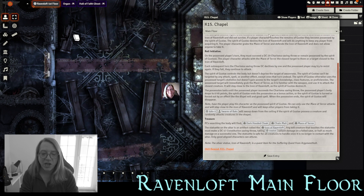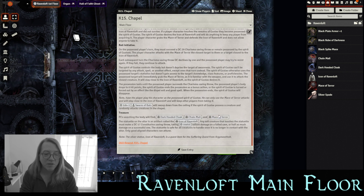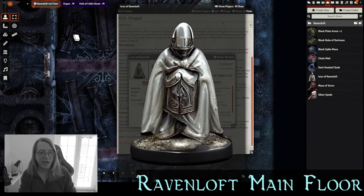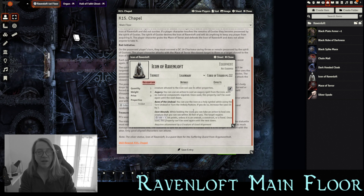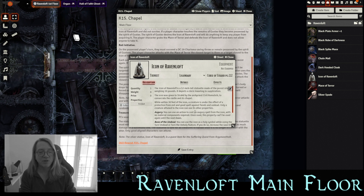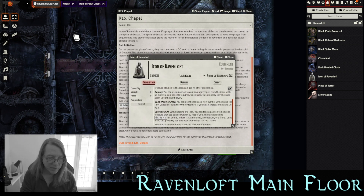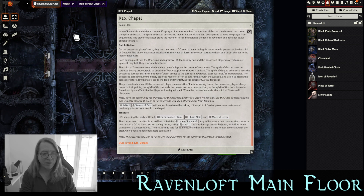Searching Gustav's body yields a dark hooded cloak embroidered with gold thread worth 250 gold, chainmail, and the Mace of Terror. The Icon of Ravenloft is the silver statue — rules as written, it requires attunement by a good-aligned player. Any evil player that picks it up must make a DC 17 Constitution saving throw, taking 16d10 radiant damage on a failed save or half on a success. This is what happened to Gustav — he was fried by the statue because he was evil. The Icon of Ravenloft is also a quest item for the Suffering quest out of Argonvost.